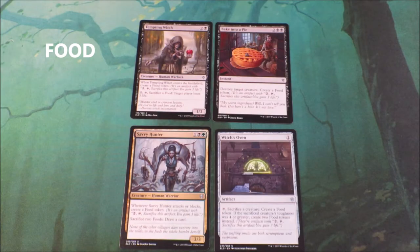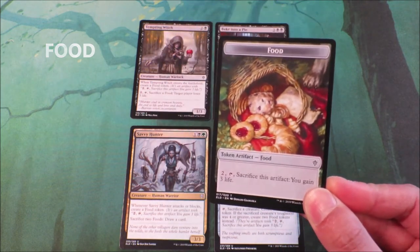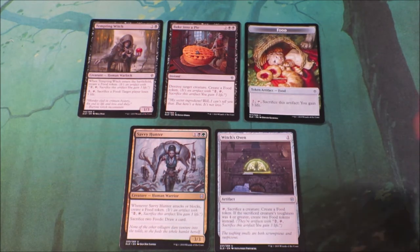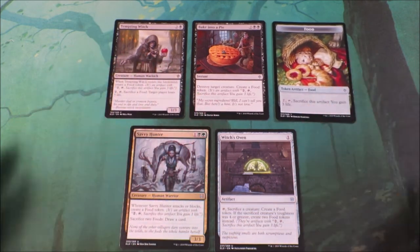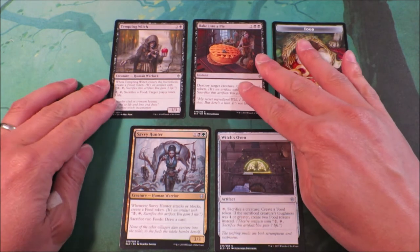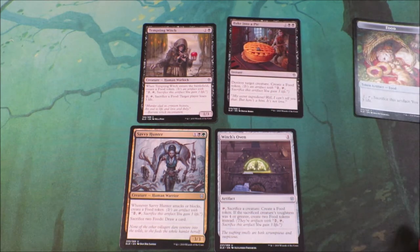With the commencement of this new set comes the introduction of the food token. The food token kind of reminds me of the treasure tokens — players who create food tokens will pay 2, tap the food token and sacrifice the artifact to gain 3 life. Now food tokens are quite useful in quite a lot of different ways. For example, food tokens will first of all give you 3 life, but if you've got cards like Tempting Witch, where if you sacrifice the food token, you can actually make another player lose life.